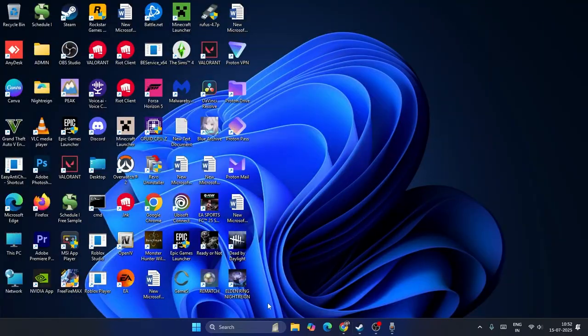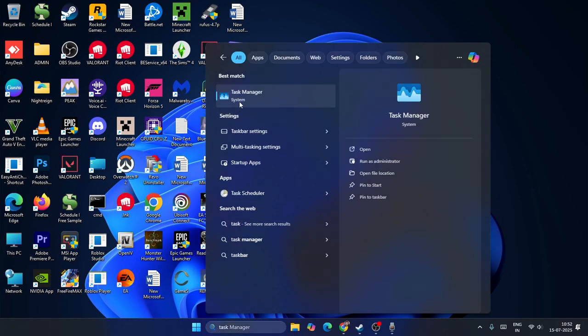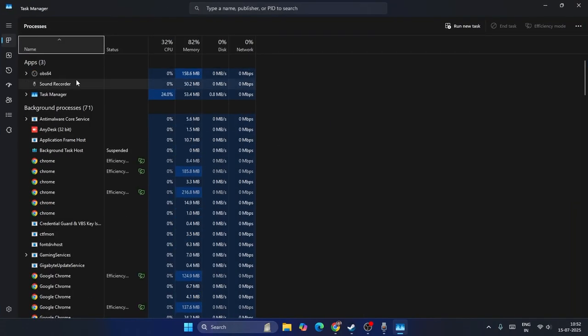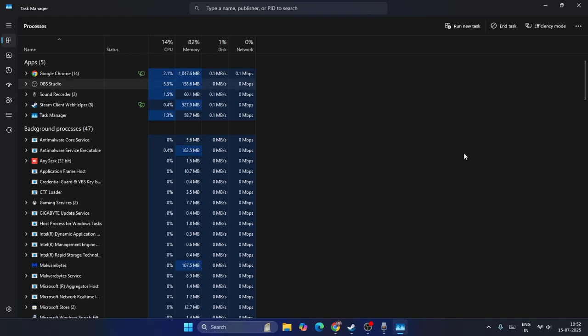The first step is to open Task Manager — search for it and click on it. From here, if you find COD is running, right-click on it and go to 'End Task' to remove it. That is the first step to try.